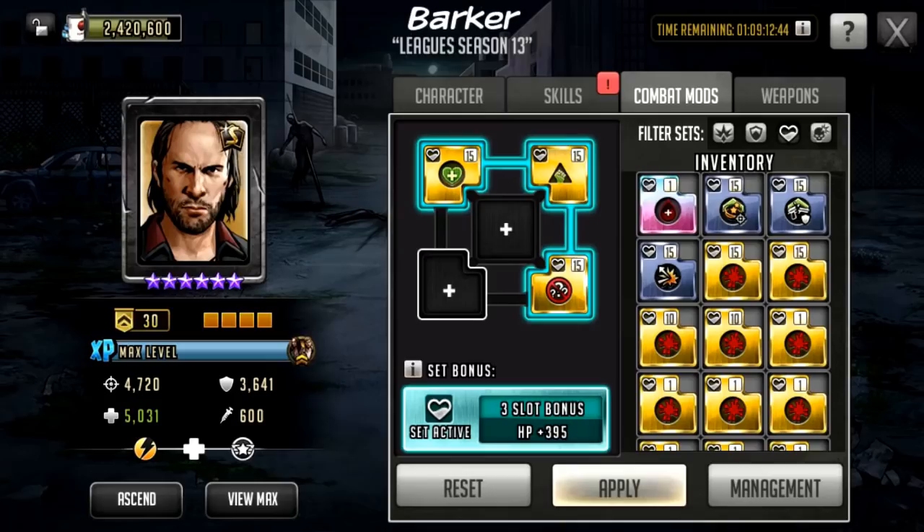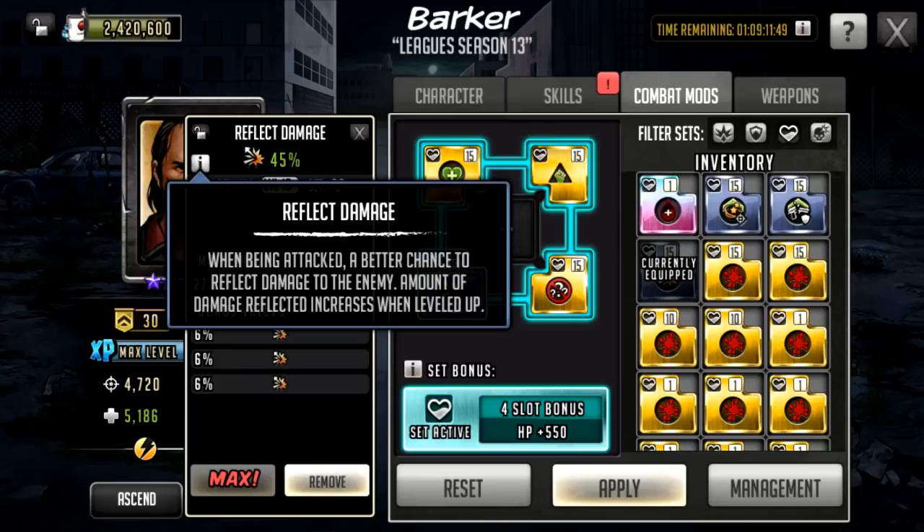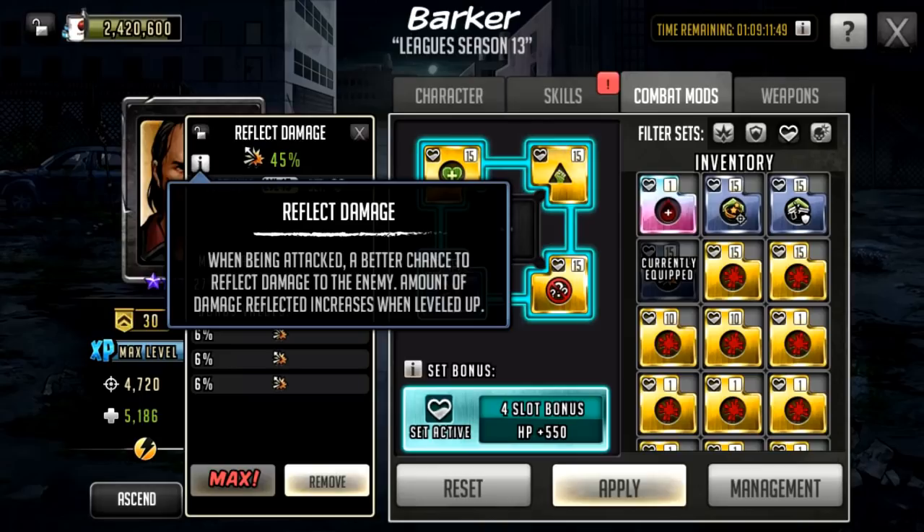The next two mods are pretty much down to you. In the bottom left auxiliary mod slot, if his active isn't triggering too often, he'll be getting basic attacks off quite a lot. You could go for reflect — which has a better chance of triggering than AP drain — especially useful if you're facing characters like Alpha, since reflect can be very frustrating for her rush. AP drain is a minor chance whereas reflect is a much better chance of actually happening.